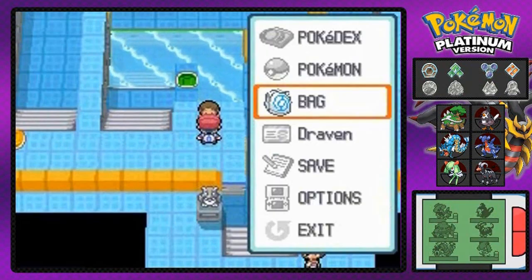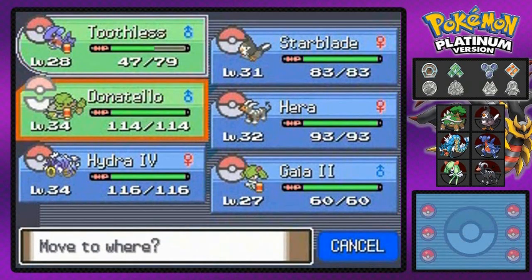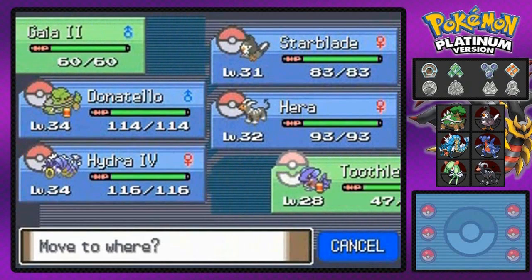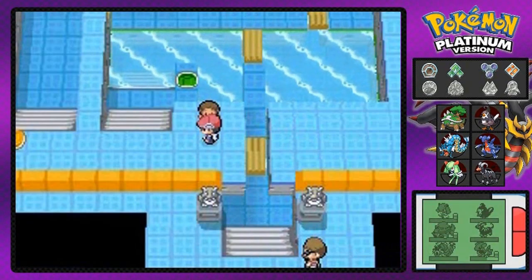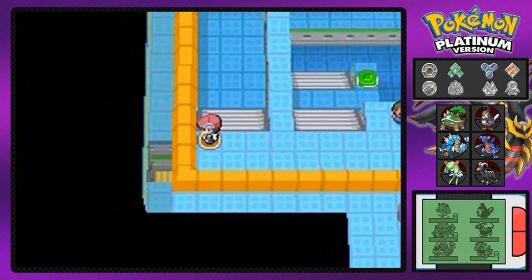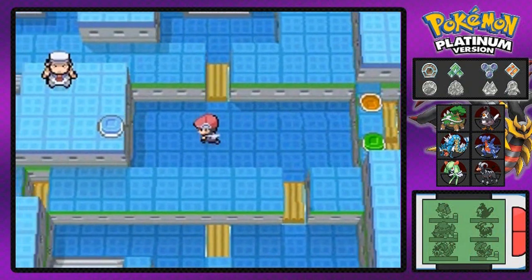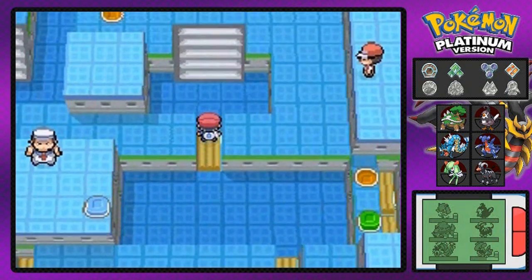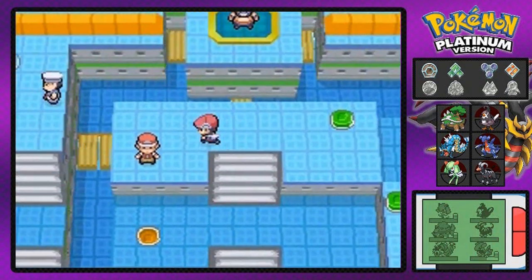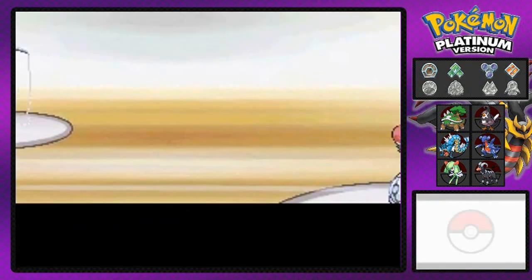So we defeated that guy, and let's switch up my Pokemon. This place is a water-type gym, so the best way to go about this is to use a Grass-type and an Electric-type, and I only have one of those. Here we have a fisherman telling us he can defeat us because of the power of water.